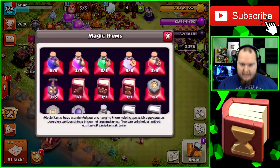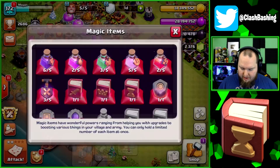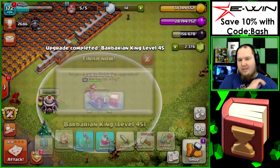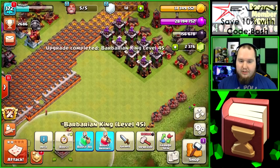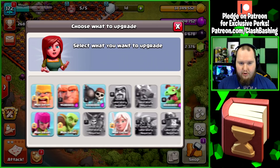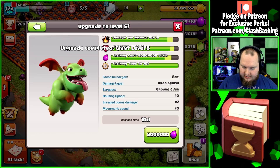Let's check out our upgrades. We have a book of fighting, a book of heroes, a book of everything, and a rune of gold, so we can do some stuff. Let's start with the king upgrade — six day upgrade but we're going to use that book of heroes to get him up to level 45, which gives us another hero ability level. For elixir, we can put it into walls or the lab, so we're going to the lab and since we have the book of fighting, we'll upgrade two things.